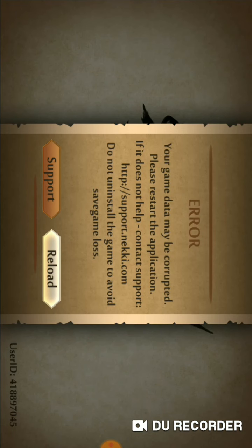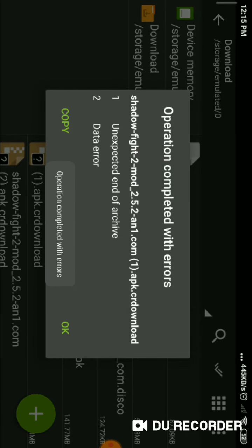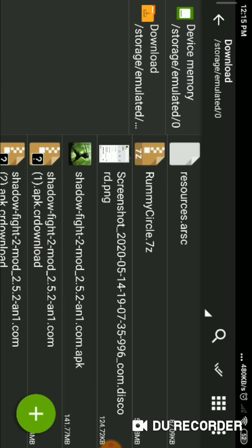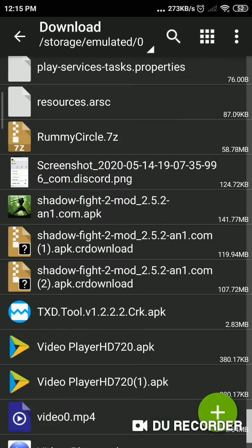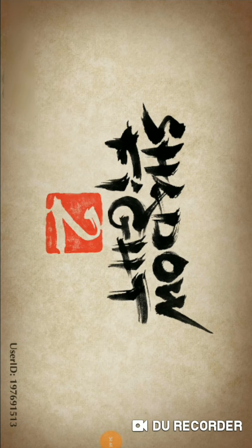It will ask for a reload — just click on reload. If it didn't work, don't worry if it asks for reload again, because this has happened to me several times. The first time it asks for reload and the second time your game will be successfully loaded.